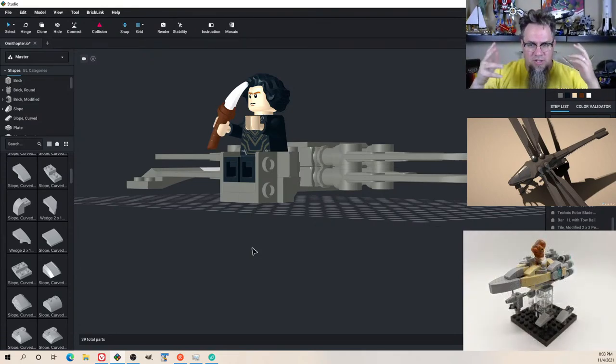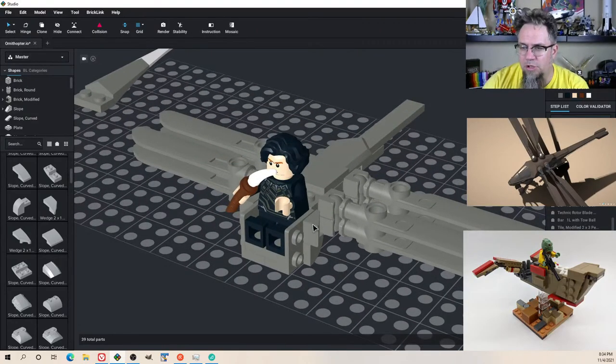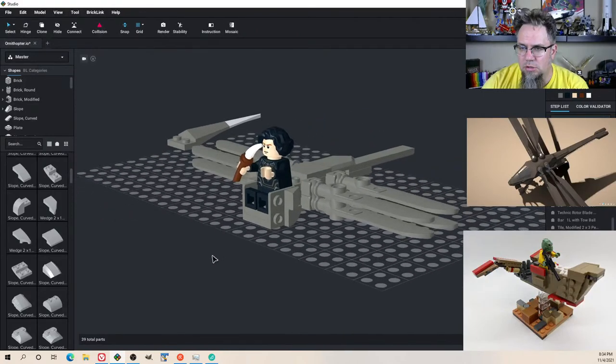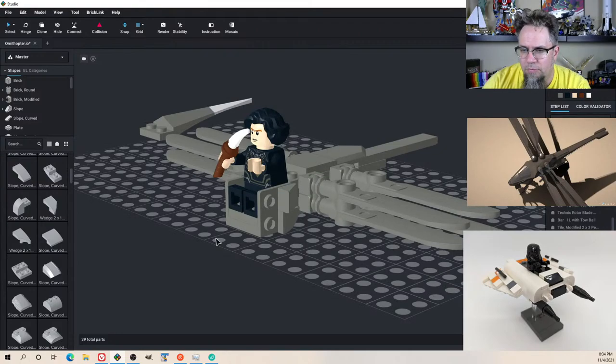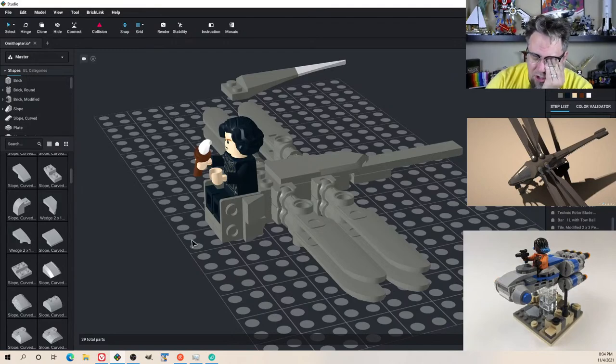I do like the one bit where Paul kind of let the controls go and let the storm take him — that was pretty cool. And then kind of glided it down to where they needed to. That was still pretty cool. You could interchange the minifig with Leto or Duncan or whoever. The scene with Duncan was pretty cool when they knocked out his shields and then used those lasguns on him and chased him through the town.